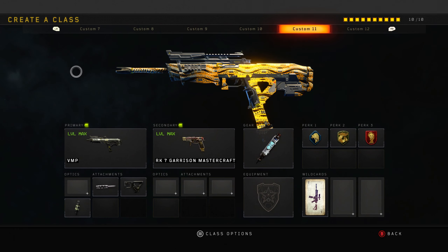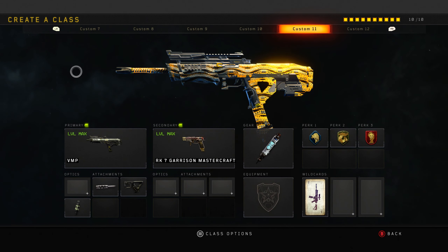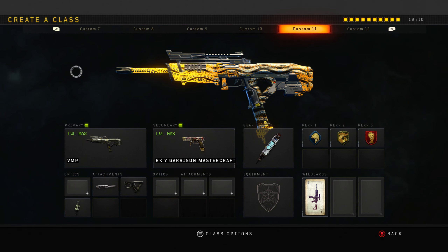Hello guys and welcome to today's video. I hope you enjoyed that little intro clip there with the guy raging and everything. He didn't like getting turned on and destroyed by the VMP here, but as you can see, I think the VMP is the best SMG in Black Ops 4. So today we are doing a class setup with it. As you can see on the screen, today's video is the VMP with Longbow, Quickdraw and Fast Mags.